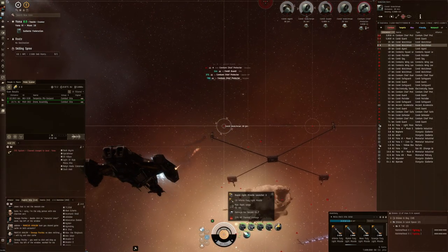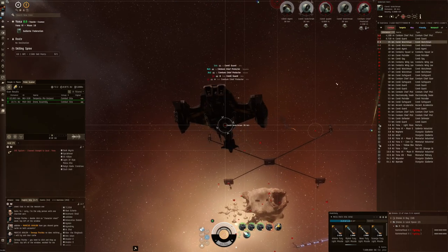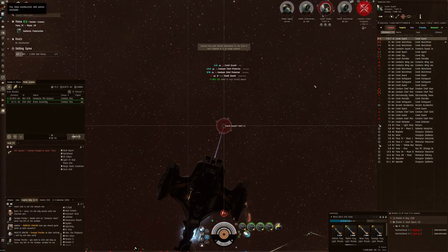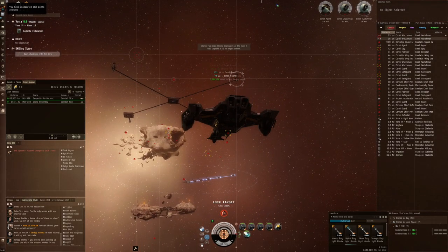What's the range on these missiles actually? 32 kilometers. So that four is actually a total waste and that two is also a total waste. So that two and that four should go on that guard in order to take those guys down first.